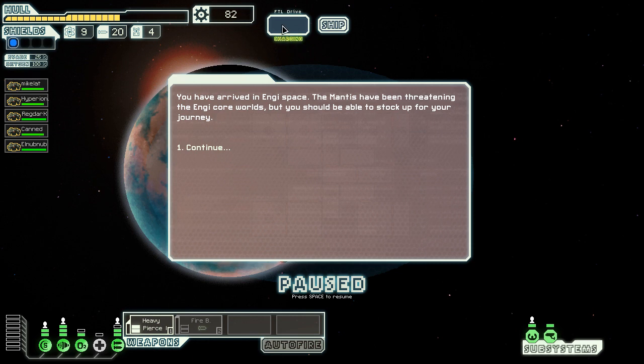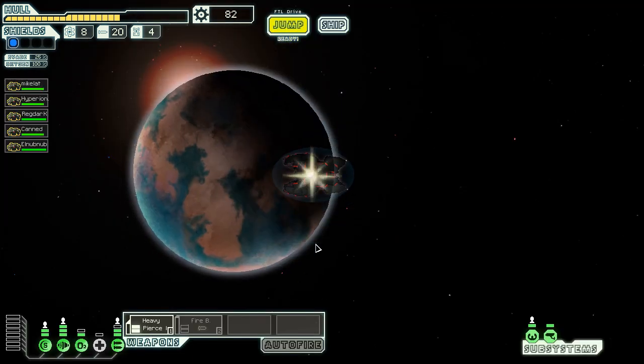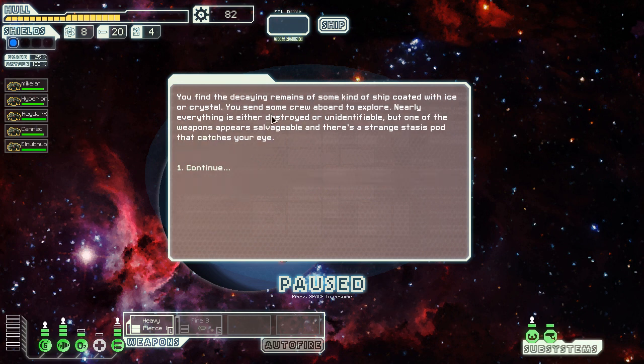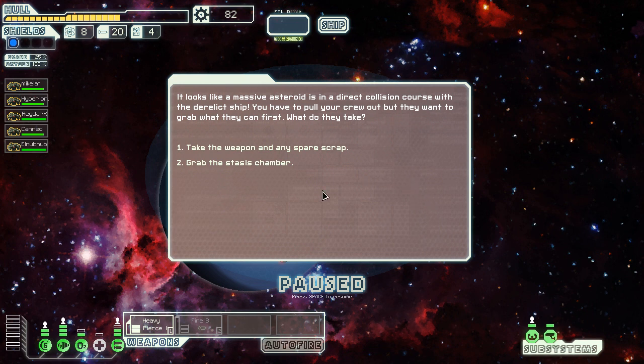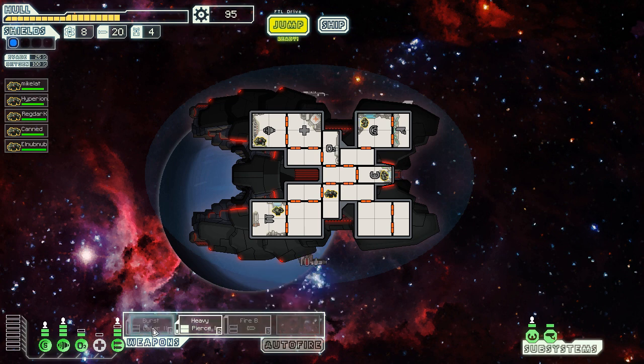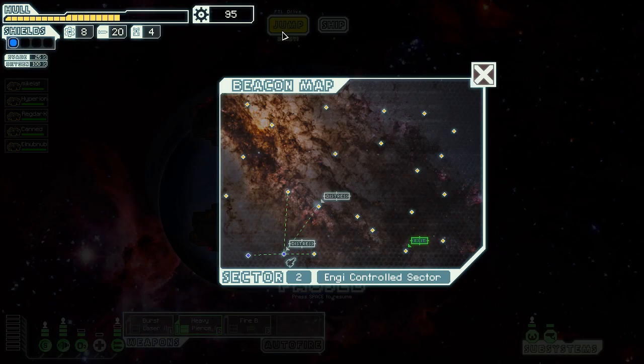Mantis have been threatening the NG core worlds. I need to find a store to change the pace of my game. There's a rock plating event — a ship without life forms nearby giving off a distress call. I can search through it without fear of asteroids thanks to rock plating. I find a ship coated with ice and crystal; everything is nearly destroyed but there's a stasis pod — this is basically how you'd unlock the crystal ship. Since I already have what I need, I skip the stasis chamber and take the weapon instead: a Burst Laser Mark 2 and 13 scrap. This is a better option for piercing through Zoltan shields.